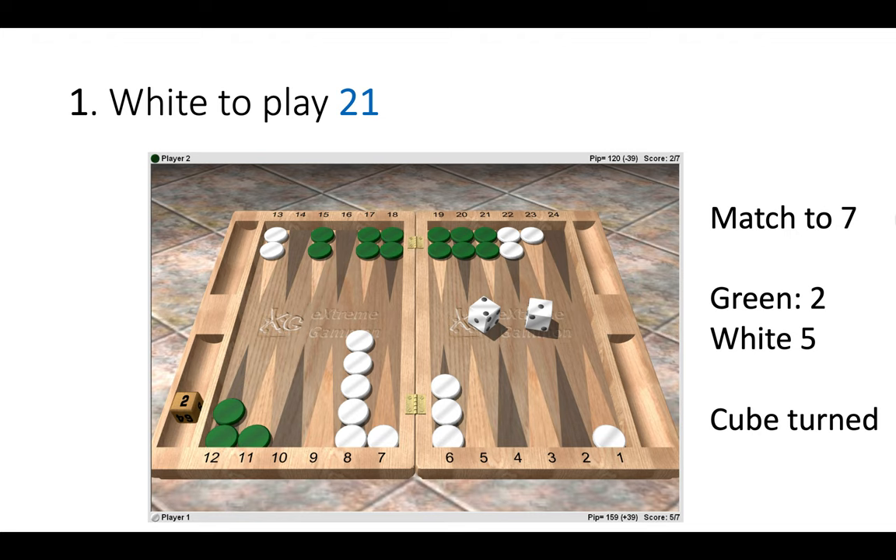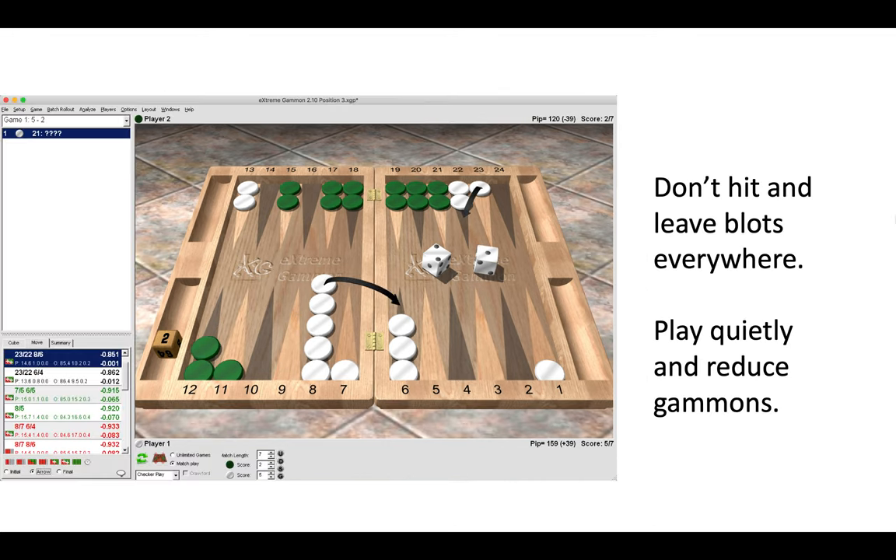White has a 2-1 to play. The match score is 2-7. Green is on 2, so 5 away from winning. White is on 5, so 2 away from winning. The cube has been turned and white owns the cube. Feel free to pause and think about it. The correct move is 23-22 and 8-6. The hitting play is pretty bad because you leave blots everywhere, give green a ton of returns, and the score matters. Simply play quietly here and reduce gammons.